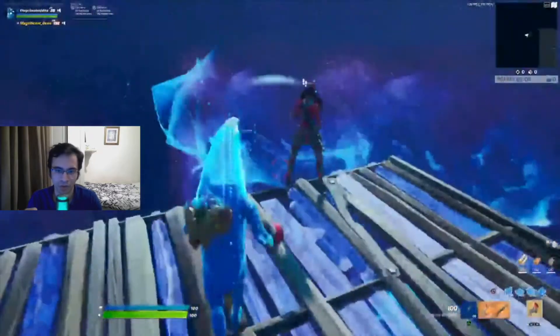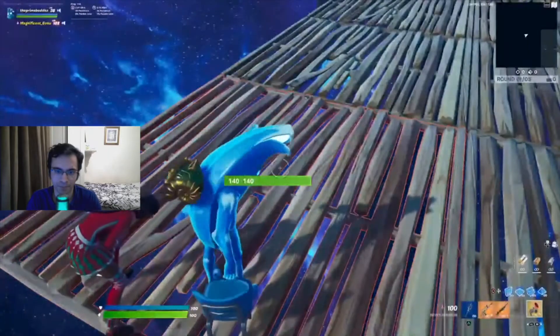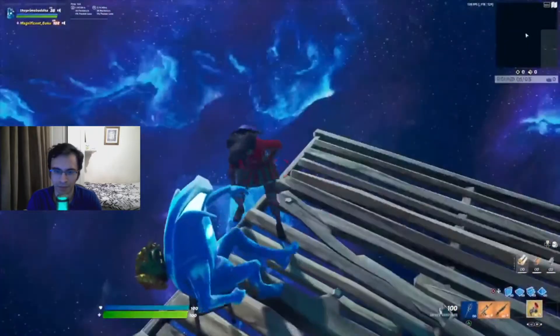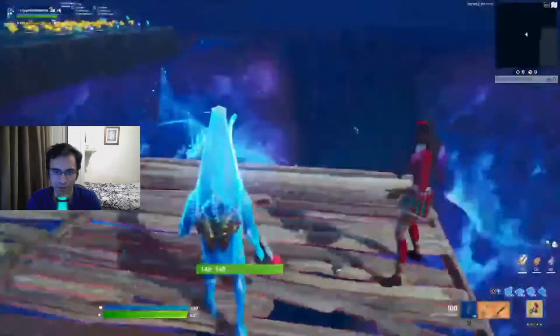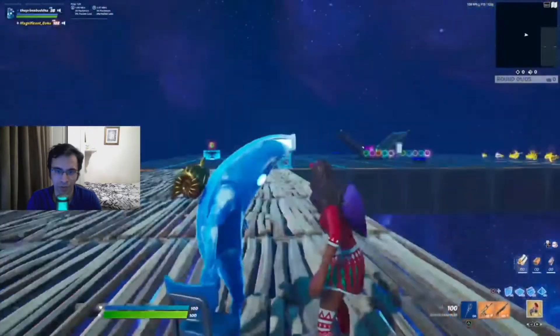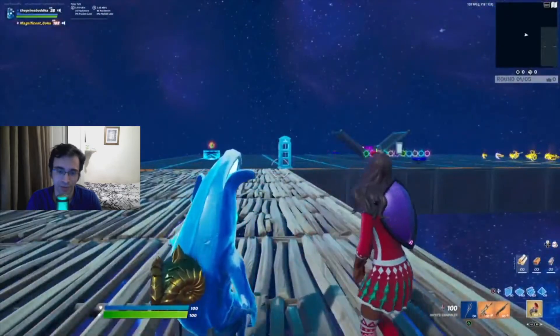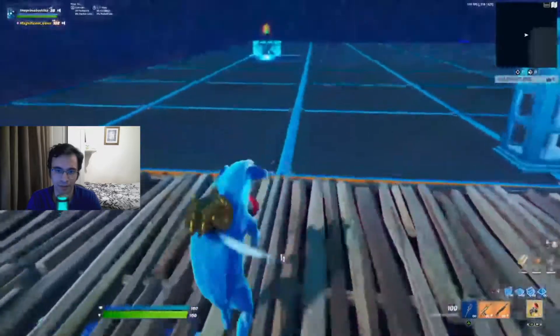You'll see the blue aura. Whenever you get the blue aura, you stop there and do an emote. Then go to the other side, and again you'll see the blue aura. Once you get it, do an emote again. Once you've done that, go back where you came from, back at the end of the ledges.